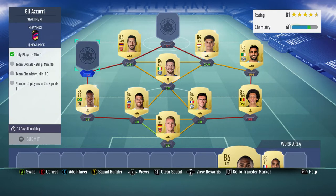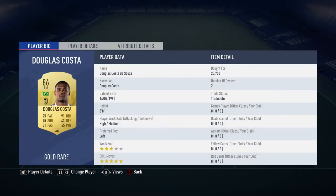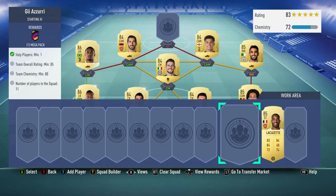The left midfielder is Douglas Costa, bought for 23,750. He plays for Juventus in the Italian First Division and is Brazilian.